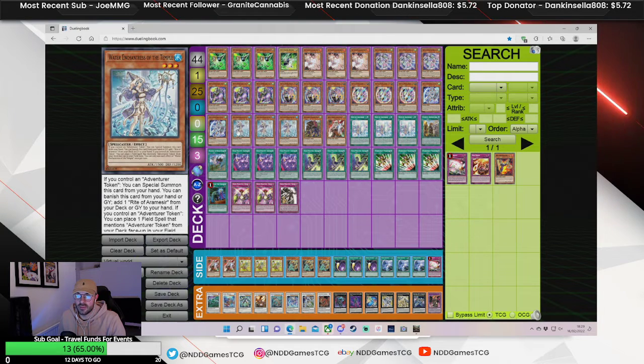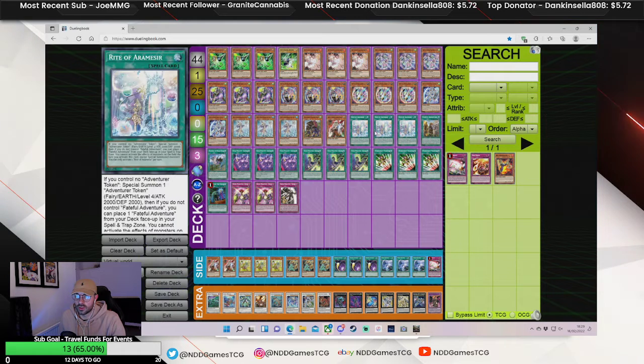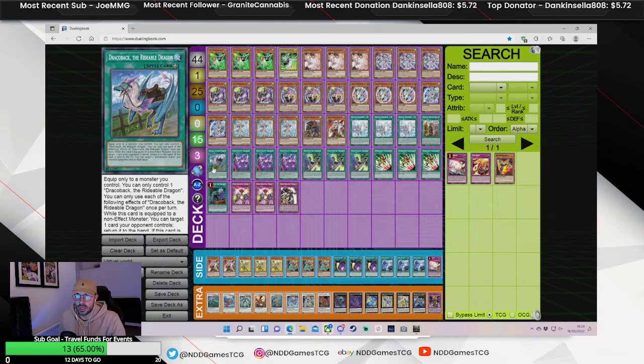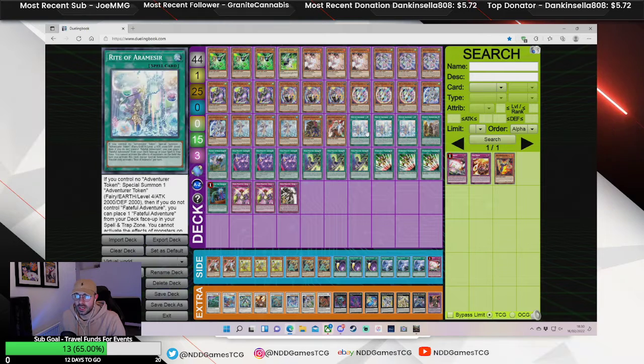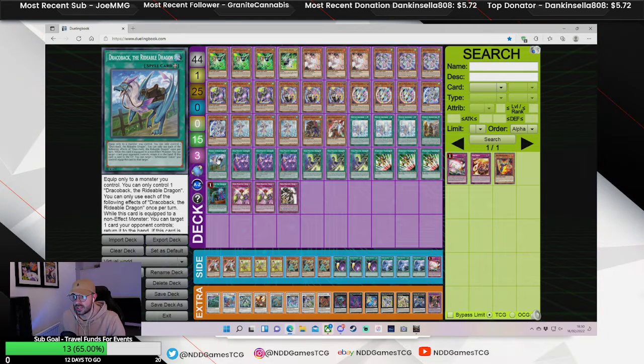For the Brave Engine: three Enchantress with the Griffin, of course, along with three Rite and the one Adventure. Plus Dracoback — I think Dracoback is an absolute staple in this engine. A lot of people are cutting it, but I think it just does so much and it's such a free card to have. Dracoback is really important to this engine.